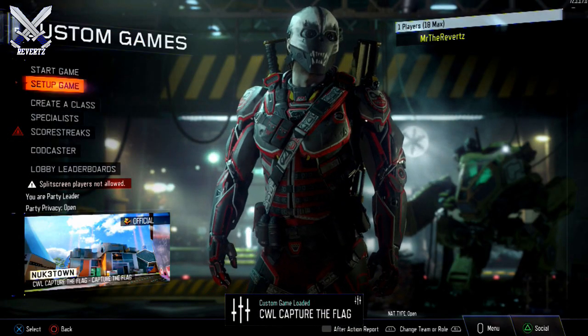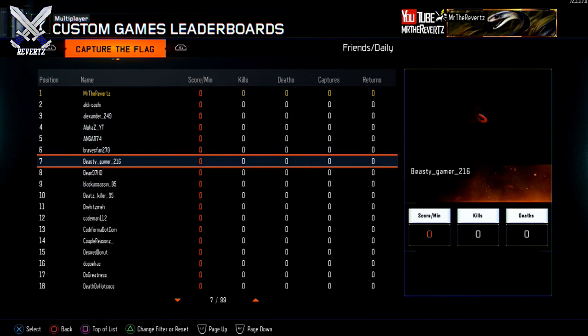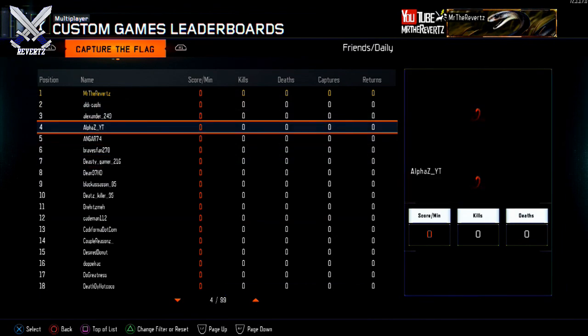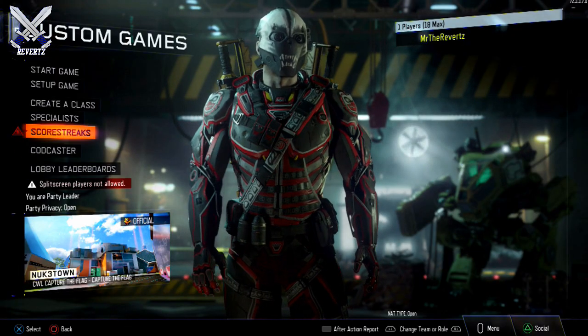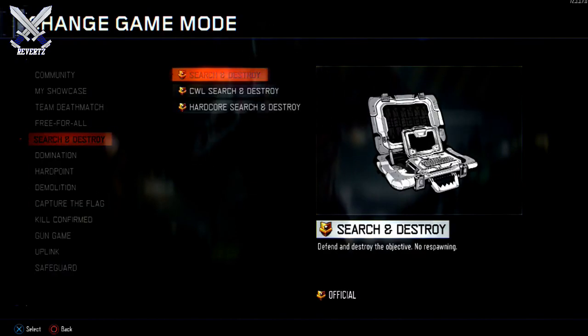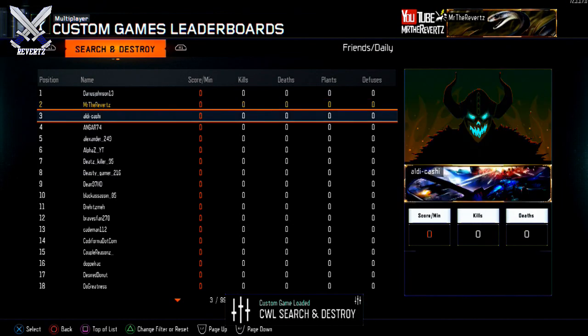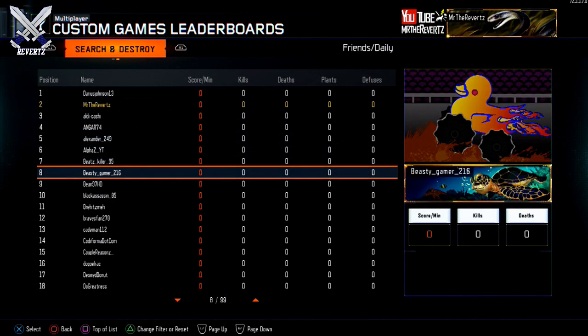So say I'm playing a game of CTF — I can see which guy on the team is the one that runs the flag, or who goes and slays. This is a really good tool for the competitive guys. You can also use this for S&D and see who plants the bomb, or whatever stat you want to check. Little details like that can really tell you a lot about a player, and you can finally check those stats.